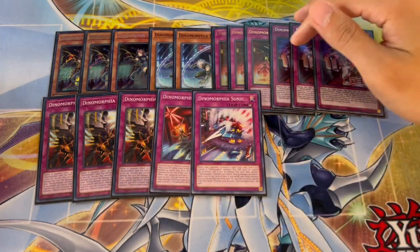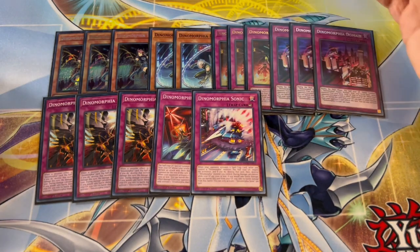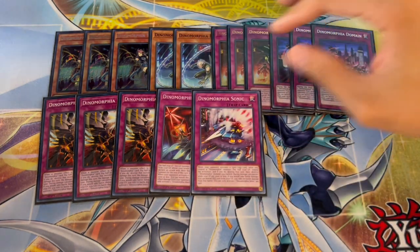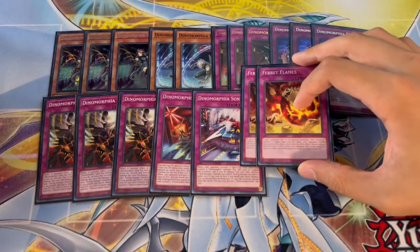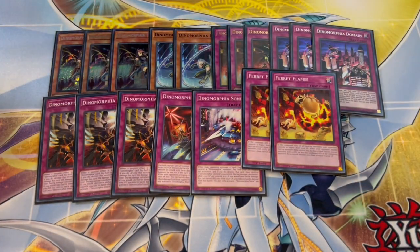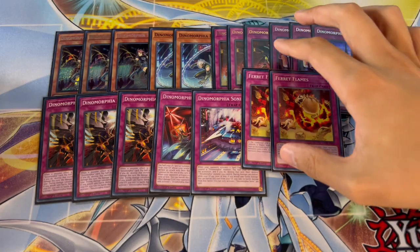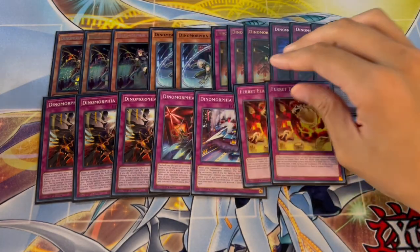The reason you're playing all these — especially three Intact — is because there's another card in the deck where all of these synergize insanely: Ferret Flames. This card is one of the best traps in the entire game. When you resolve it, you're winning. Going first or going second, this card is absolutely insane and synergizes with all of the Dinomorphia traps.